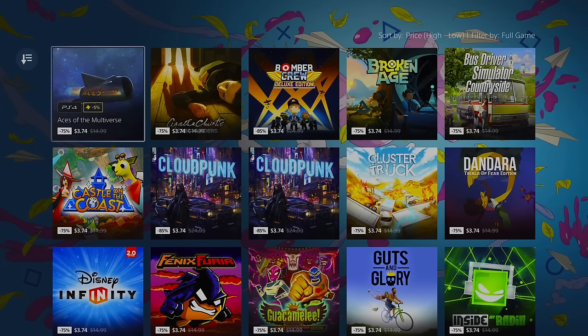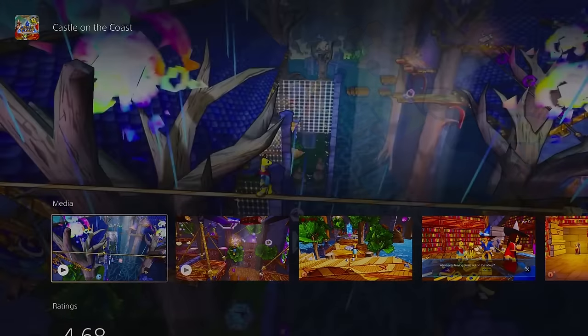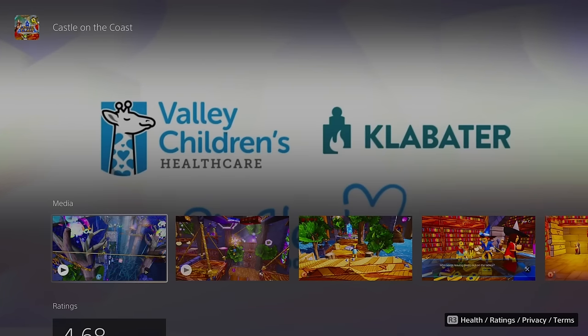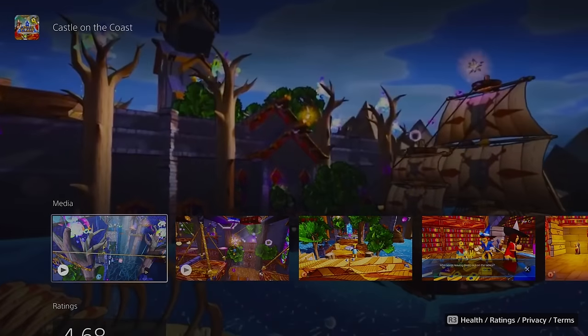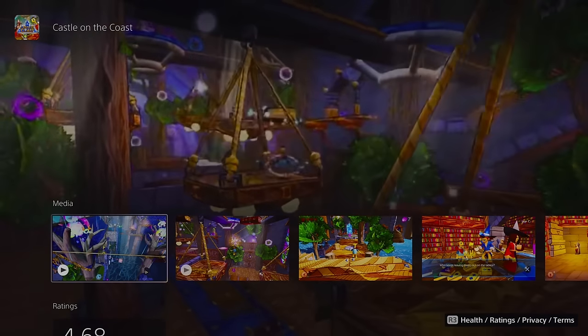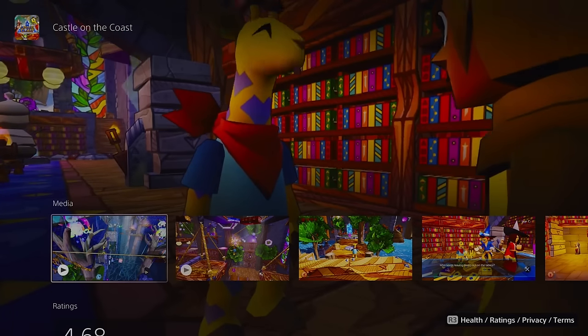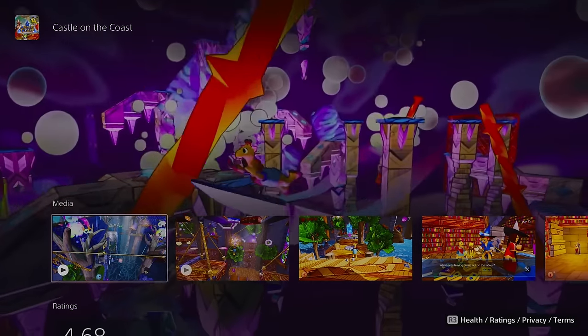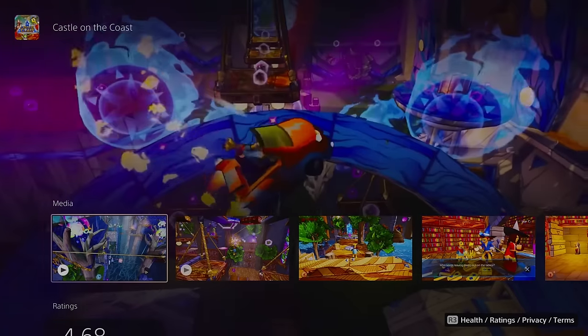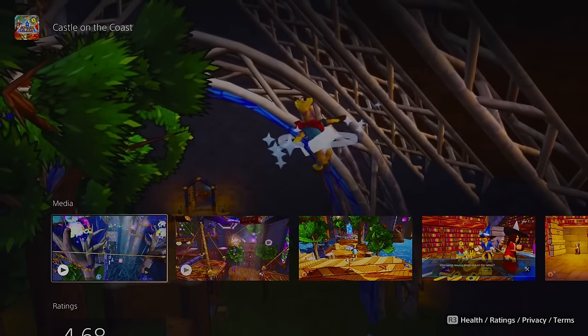Here's one of my biggest hidden gem recommendations: Castle on the Coast, at $3.74 or $3 with PlayStation Plus. The name is one you'd glance right over, but this is an absolutely excellent 3D platformer that's really short but oozing with personality. It's got cel-shaded graphics, really fun super floaty jumping, and parkour. If you're a fan of old-school PS2-era or even N64-era feeling 3D platformers, you have to check this one out. Don't be put off by the Rocket League-style minigame in the trailer. Definitely worth $3.